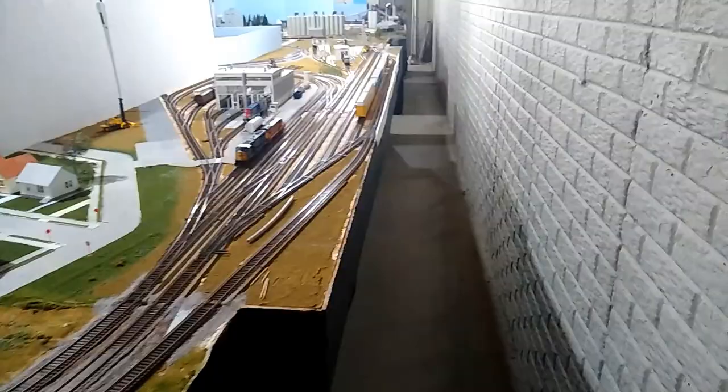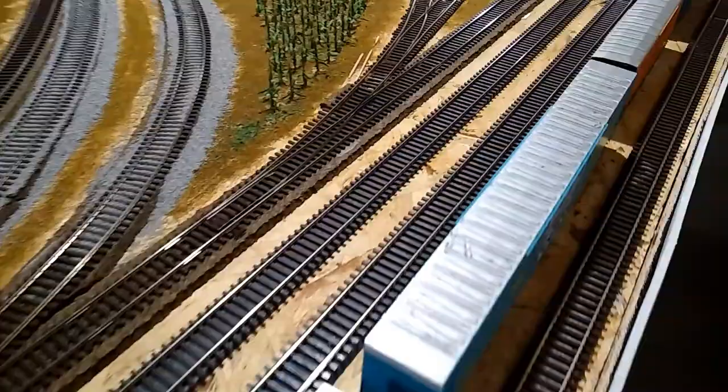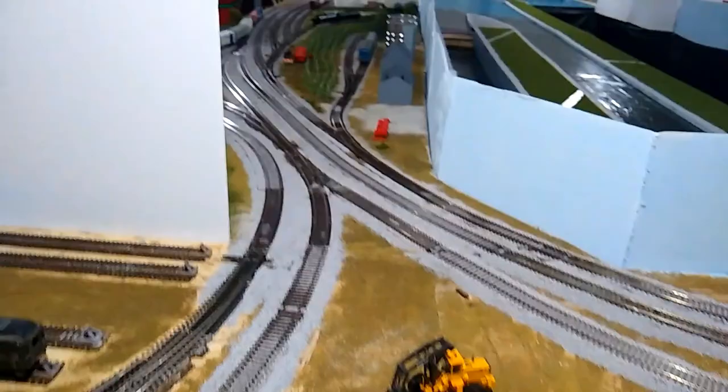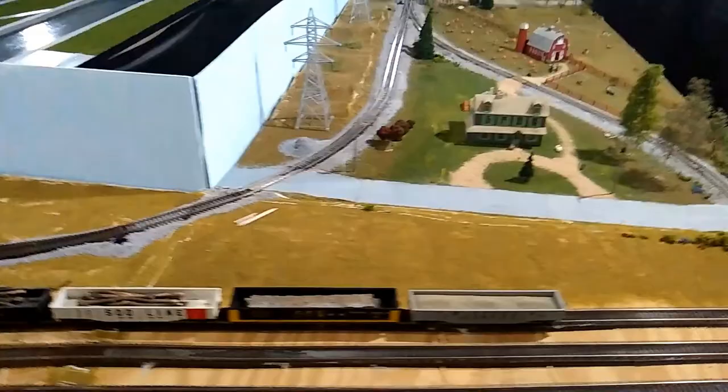Walking around over here, you can see I've started another cornfield. It's an extension of that cornfield back there — you can see the red tractor. So this area in the Y here will be a cornfield, and over in here will be a hayfield along with here for the cattle that are at the farm.